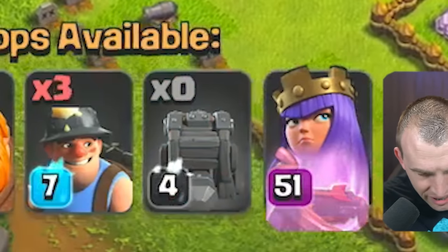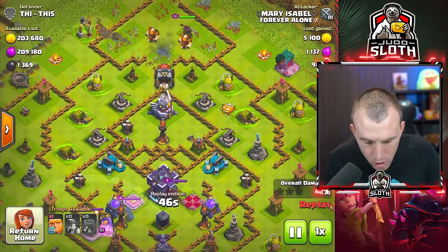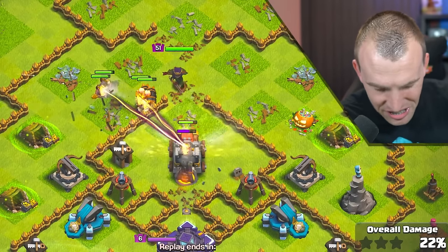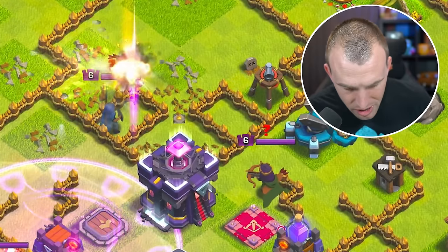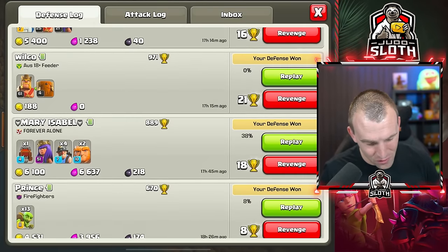Three giants and four miners — did they just want to see if the Archer Queen could get the Town Hall using the Wall Wrecker? Actually it looks like she might. Is she going to do that? She's right into the core of the base, she's got her ability — she went down! I honestly think they wanted to take the Town Hall.